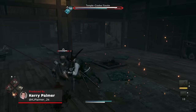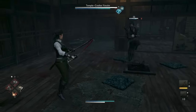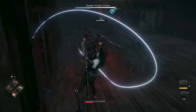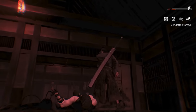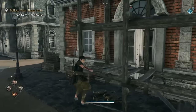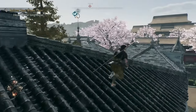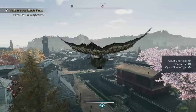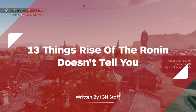Not long after starting a new game in Rise of the Ronin, you'll have a bunch of mechanics thrown at you through tutorials and opening boss fights. But despite being shown so much of what you can and can't do, there's also a lot that the game leaves for you to work out on your own. Here are 13 things that Rise of the Ronin doesn't tell you.